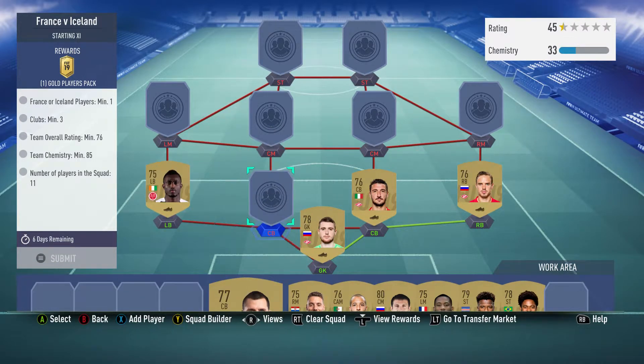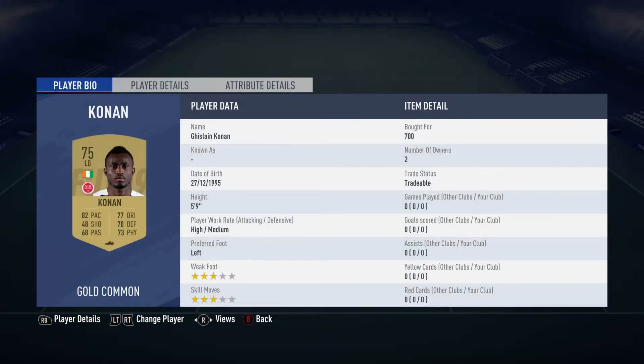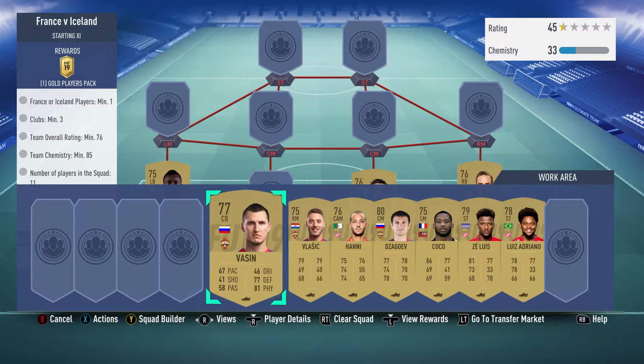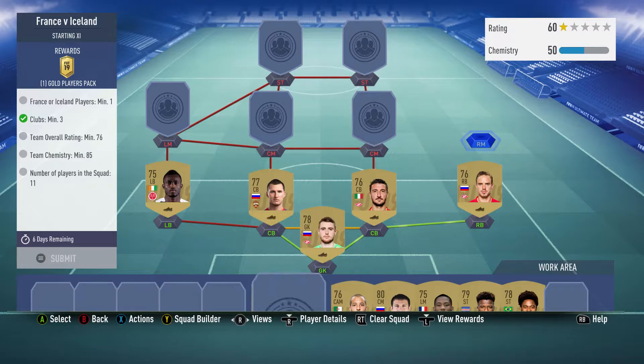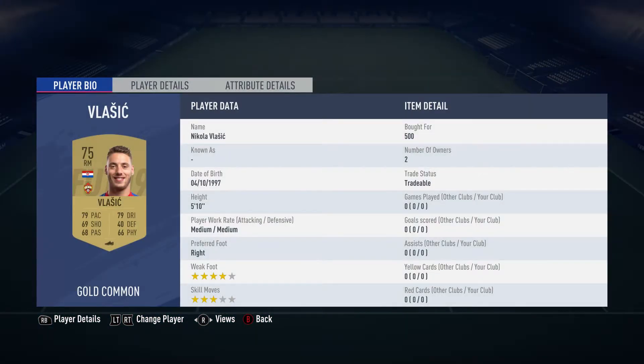The left back is Christian Kona, bought for 700, plays for Stade de Reims in the French first league, and is from the Ivory Coast. A lot of people get that flag confused with the Irish flag — not me, I'm a very cultured individual.